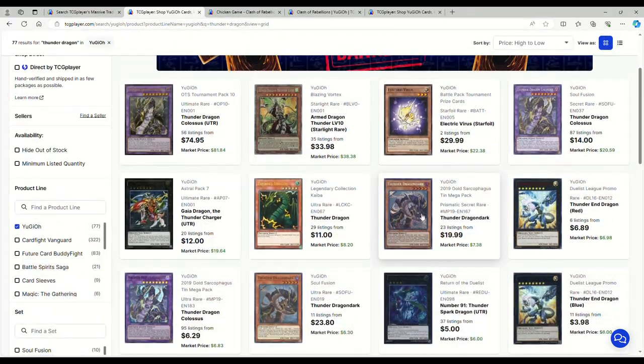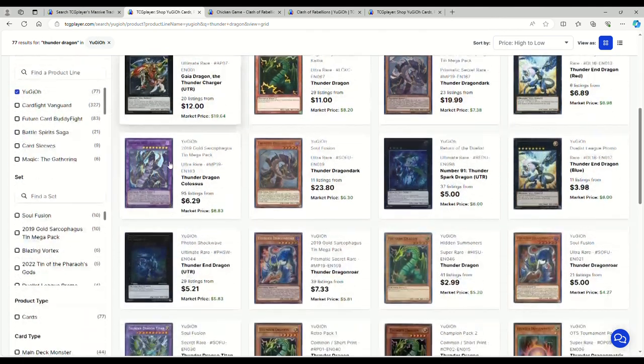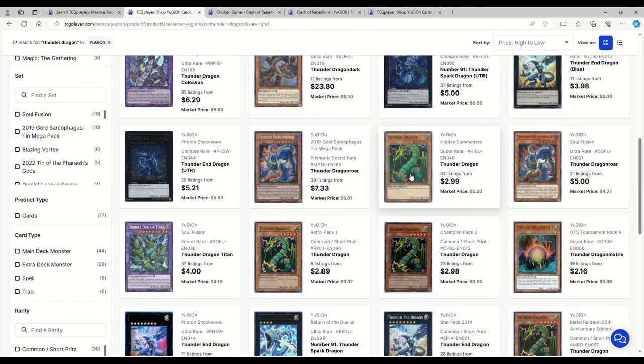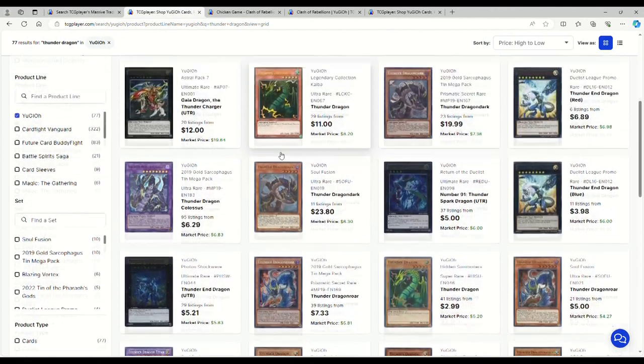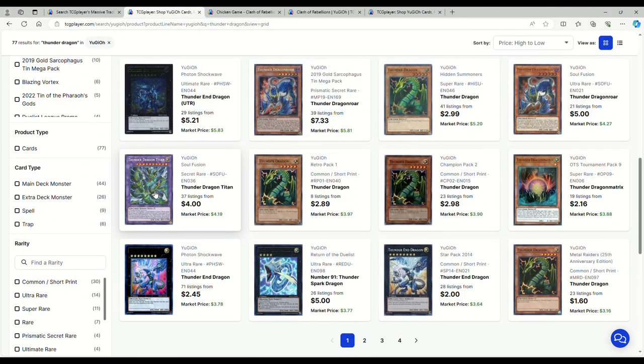Thunder Dragon stuff: $20 on Thunder Dragon Dark, $14 on the original secret rare Colossus, $75-80 for the ultimate rare. Regular Colossus is $7, super rare regular Thunder Dragons are $3, ultras are $11. Thunder Dragon Roar is $7, Titans are $4, common Thunder Dragon out of Metal Raiders 25th Anniversary is $1.60.